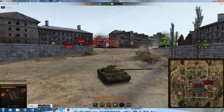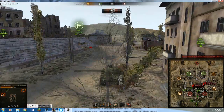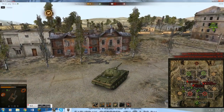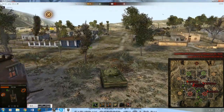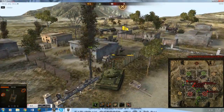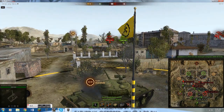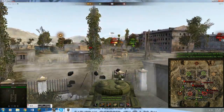And this map, I believe, is called Ghost Town. And the two icons on the far right and left, as you see right there, look like a hammer and a wrench. That is a new feature called the repair area, which is when you just sit in there, it repairs any modules you may have damaged, restores all of your hit points, and gives all your ammo and consumables back that you may have used, as you see there. So that's a pretty neat feature I think Wargaming has done well.